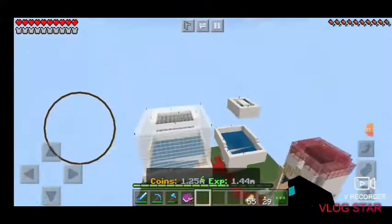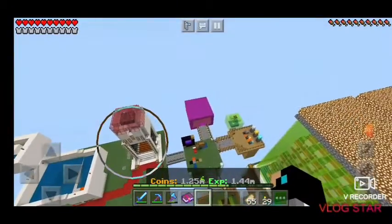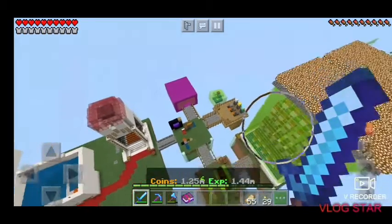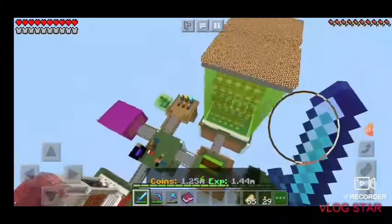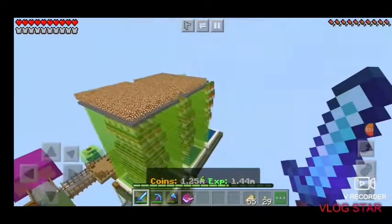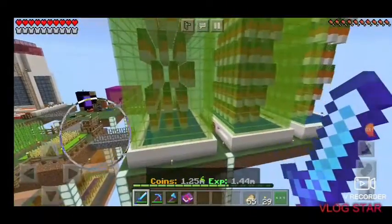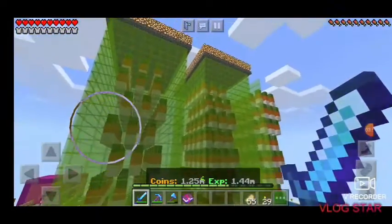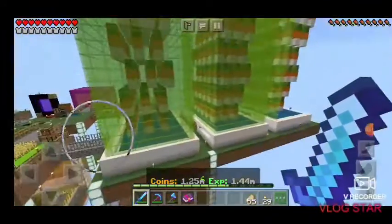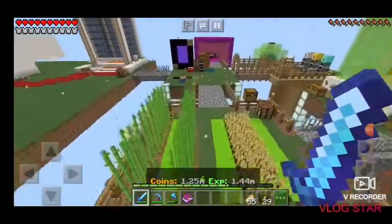Let me give you guys an overview. Starting with my farms — the pink box is my enchantment room. Here are my cactus farms. My third one is incomplete. If you guys want to see a video on how to make cactus farms like this, it's simple and efficient. If you want to see a cactus farm build, I might be happy to make one.